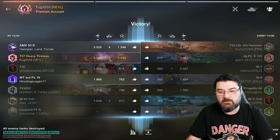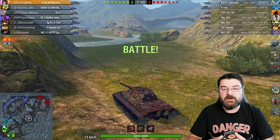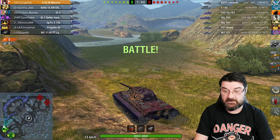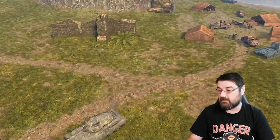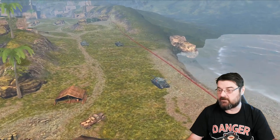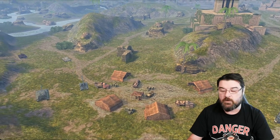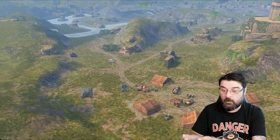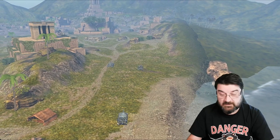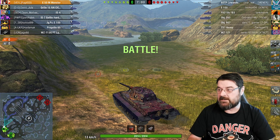What about looking at it from a medium perspective on Mines Ruins? Here I am back on Mines Ruins, this time in an E50M. Look where I've spawned - exactly where I said the algorithm would put me. You can see there's a Progetto, two TDs at the back, another TD over this side, and two heavies - exactly how you will spawn each and every time here on Mines Ruins.